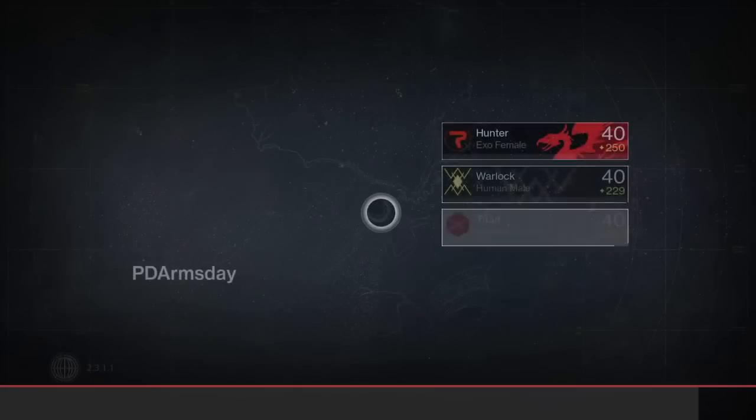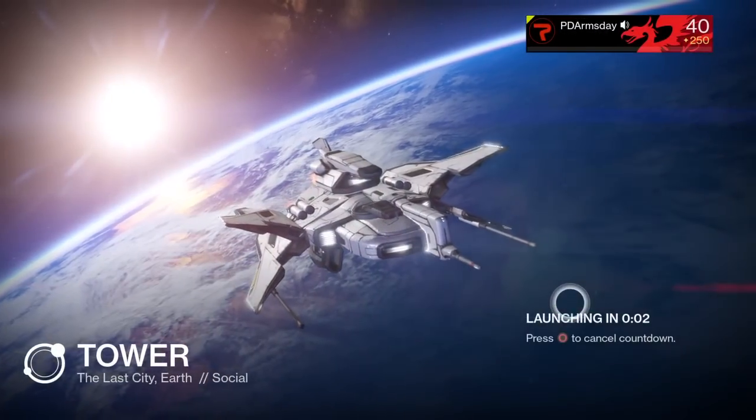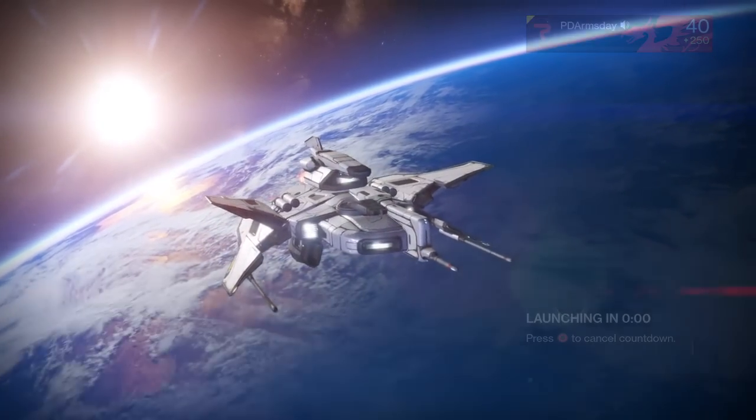Moving right along to the Kokaitis, Arminius-D, and PDX-45. So far, we've got a decent roll — roll 3 for the Kumakatak and roll 3 for the DIS-43 — both okay, but no perfect rolls yet. Spoiler alert: I'm not confident about the next three rolls. I've already seen them.